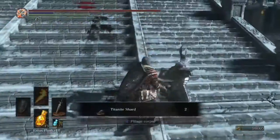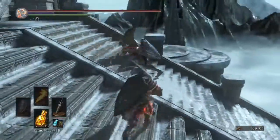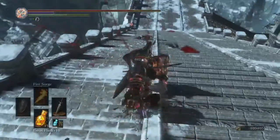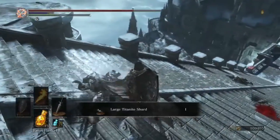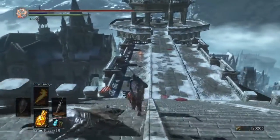Right there — 10,000 souls. That's how much the other guy gives you, if you know what I'm talking about, in the Dragonkin golden room. That's where everybody's farming souls and he gives you about 5,000 souls per kill, except for the first time.